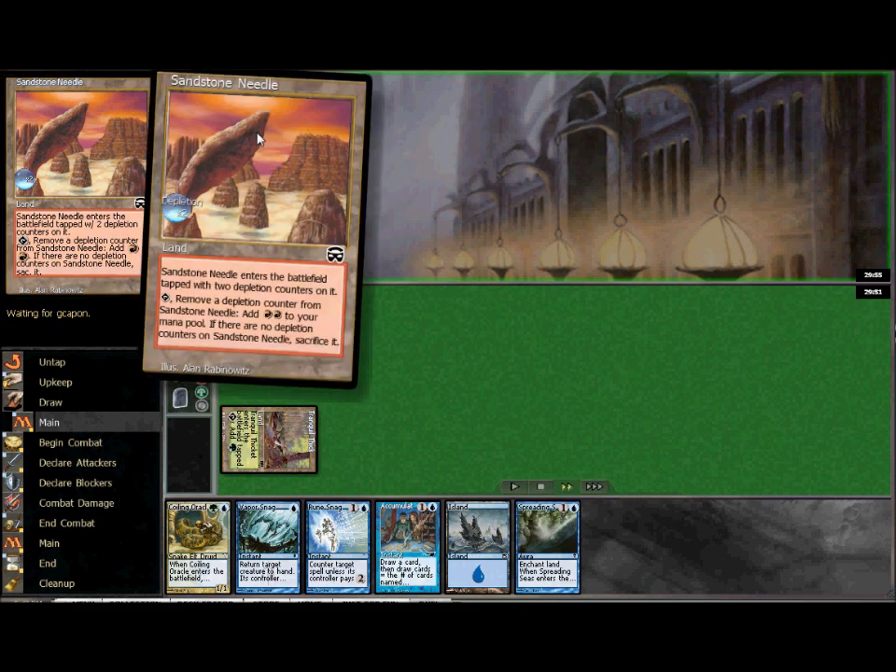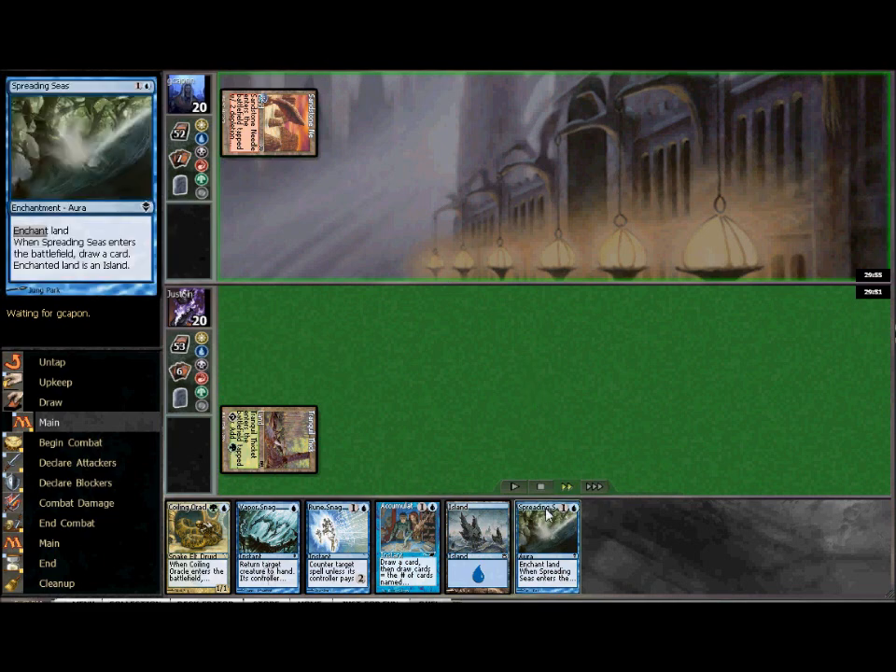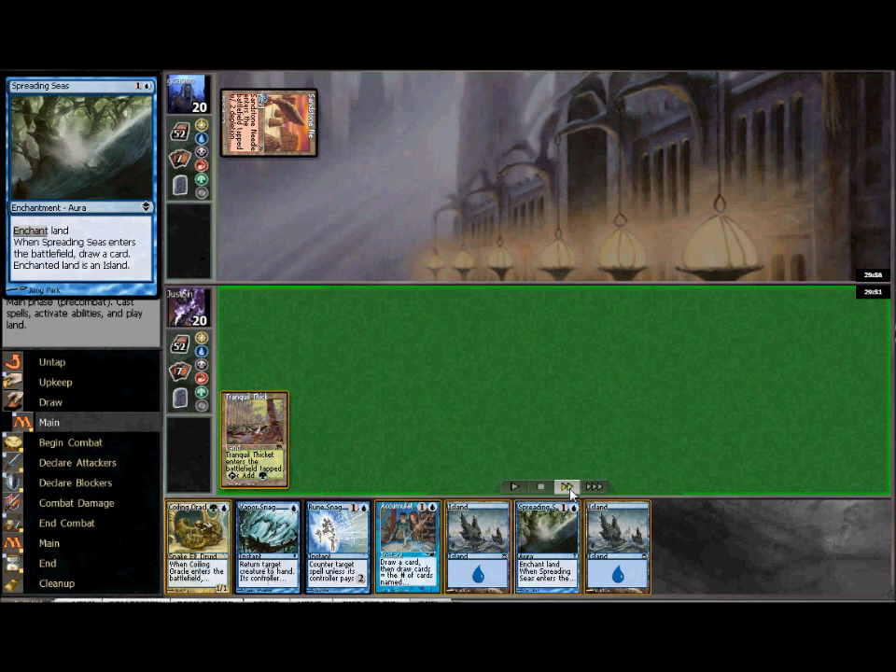My opponent starts out with a Sandstone Needle. This card is typical in competitive versions of Storm decks, though in the casual room it's more often seen in red deck wins or goblin builds — they use the Sandstone Needle so they can run fewer mountains and bring in more red weenies. Not going to be a big issue though, since we do have a Spreading Seas in hand and can take care of that as soon as possible.